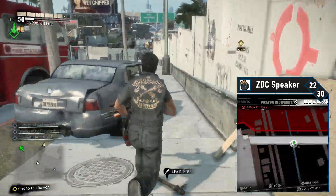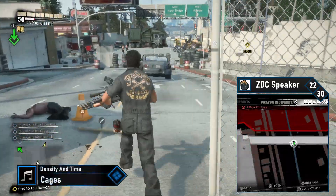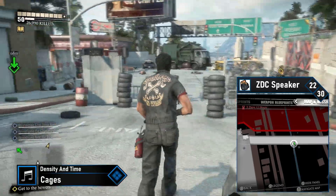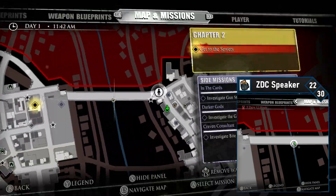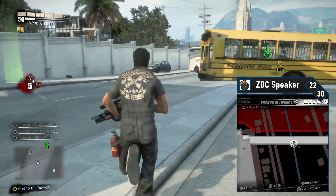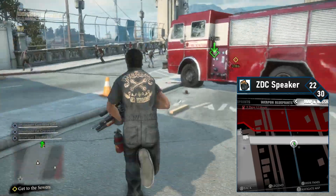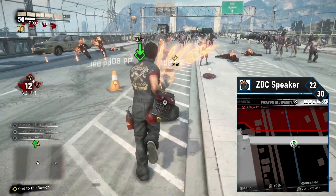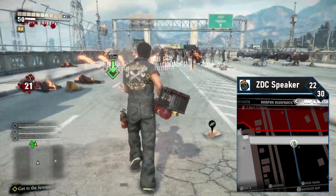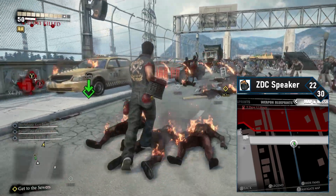ZDC speaker 22 is on the bridge between Sunset Hills and Engleton. Head westbound on the street and work your way to the bridge. There are likely lots of bikers so take them out. Grab a vehicle and drive there — work your way about halfway across the bridge. The ZDC speaker is on the left side, right before the large green sign to Engleton. It's directly under a busted up taxi.